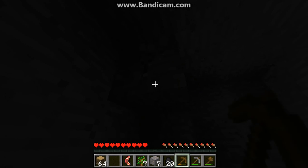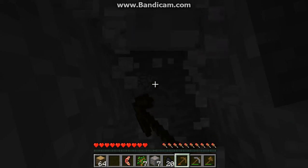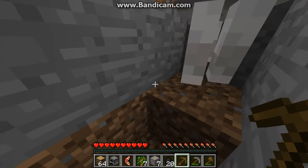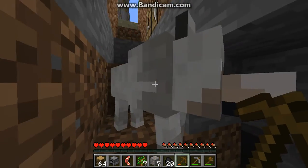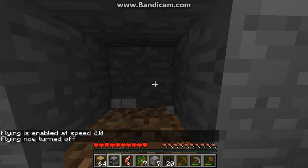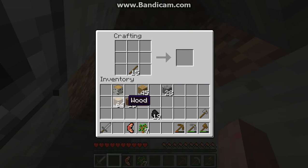How much cobble do we have? Okay, that should be good. Let's make ourselves a furnace. While that's cooking I can make some more tools - make some more sticks. We'll make ourselves an axe and a sword. I should just organize this a bit - keep my wood pick and wood axe there for now, boomerang there.